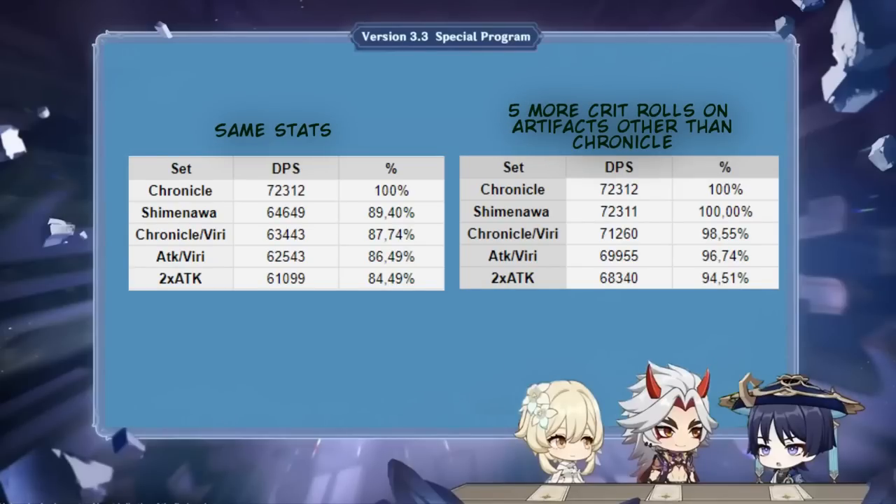Speaking about his artifacts, the new Chronicle set is clearly the best option in most scenarios, except when he holds the Viridescent Venerer in a driver role. Since it's a new set, it might be tough to get good stats on it for a while, so comparing it to other sets assuming 5 better crit substats on alternatives makes things a lot closer. While using Shimenawa you won't be able to use Wanderer's elemental burst every rotation, but it's not a huge deal. Don't rush to equip the new set as soon as you get 4 mediocre pieces.